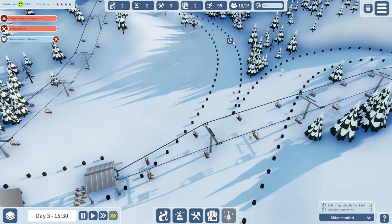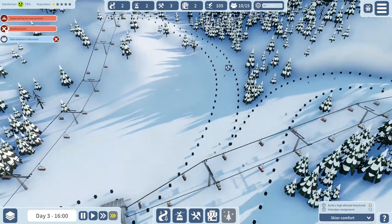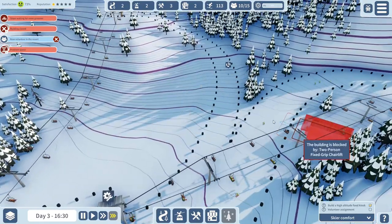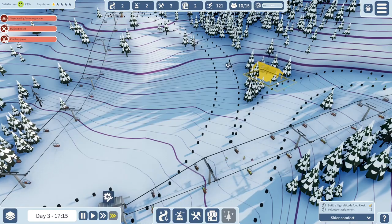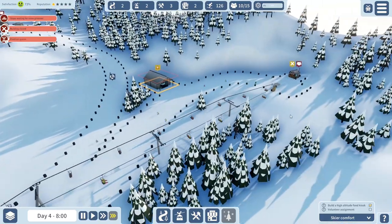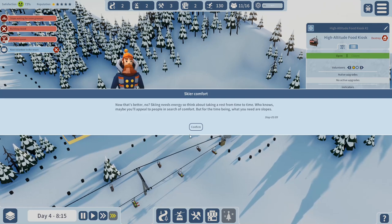There's a bit of a queue happening over here. This is looking for maintenance - a snow groomer is what we're after. A snow groomer's hangar. Let's place the snow groomer right over here. I actually like that spot. The snow groomer does its thing over there - that doesn't look too bad. Let's get a volunteer or two in here.